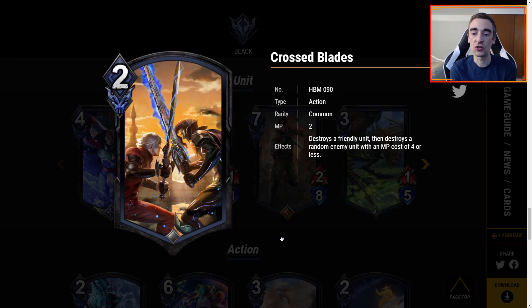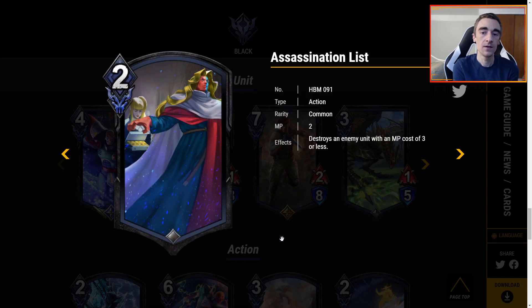Crossblades is 2 MP — destroy a friendly unit, then destroy a random enemy unit with an MP cost of 4 or less. I don't particularly like this card because you have to destroy one of your own units, and then you can only kill one of their units that are 4 or less, and it is RNG random. Yes, this is super cheap and if you are playing a lot of revenge units you just want to throw away anyway you can get some good value. But overall I don't really like this card. The last black card is Assassination List — it's 2 MP, destroy an enemy unit with an MP cost of 3 or less. It's a fine card, but MP cost 3 or less basically just means MP cost 3, and that's usually a little too narrow. There's other better removal like Murder Spikes that I'd rather play.